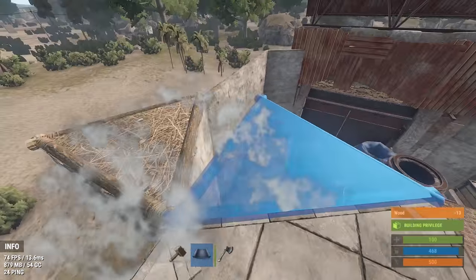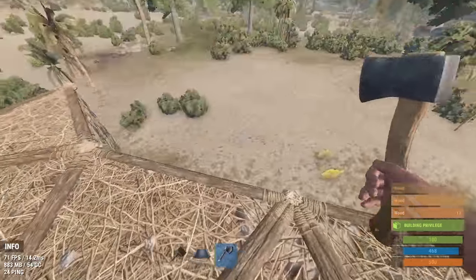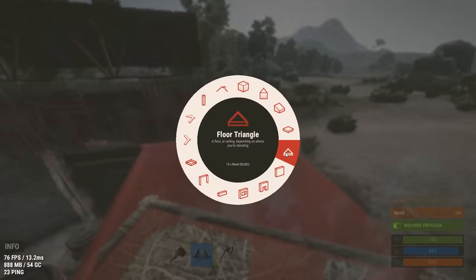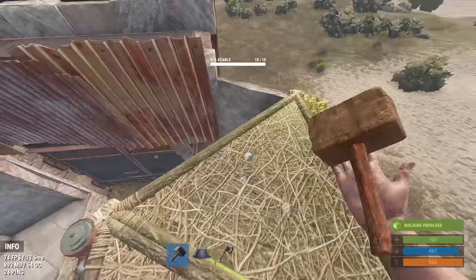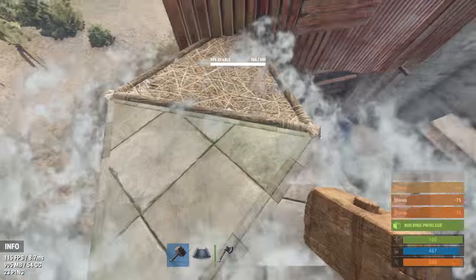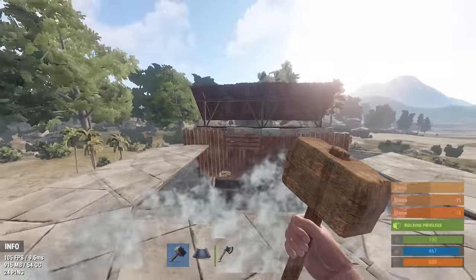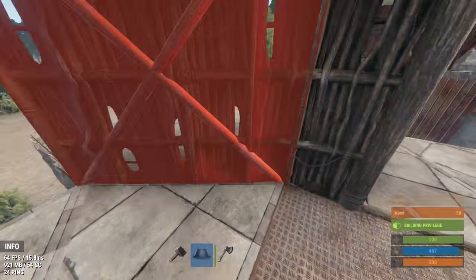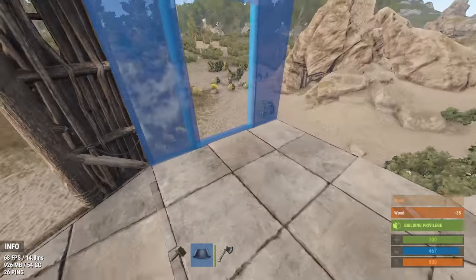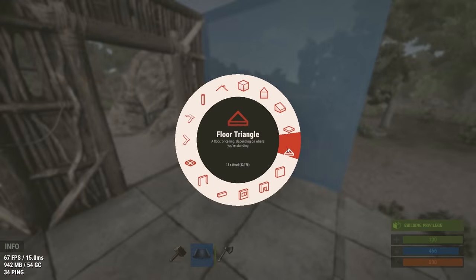Next I'm going to build a catwalk so that I can defend from above the courtyard. Above the base, I will place a couple of windows and doors on each side for defensive positions.